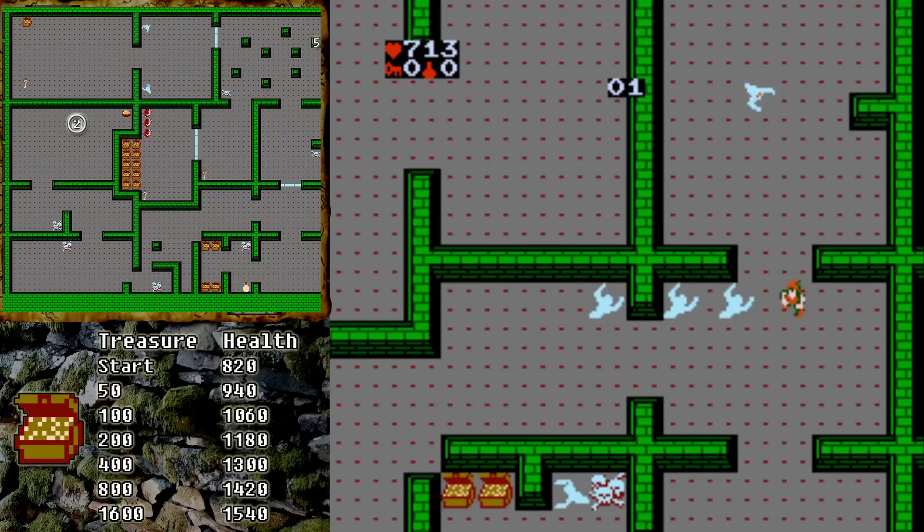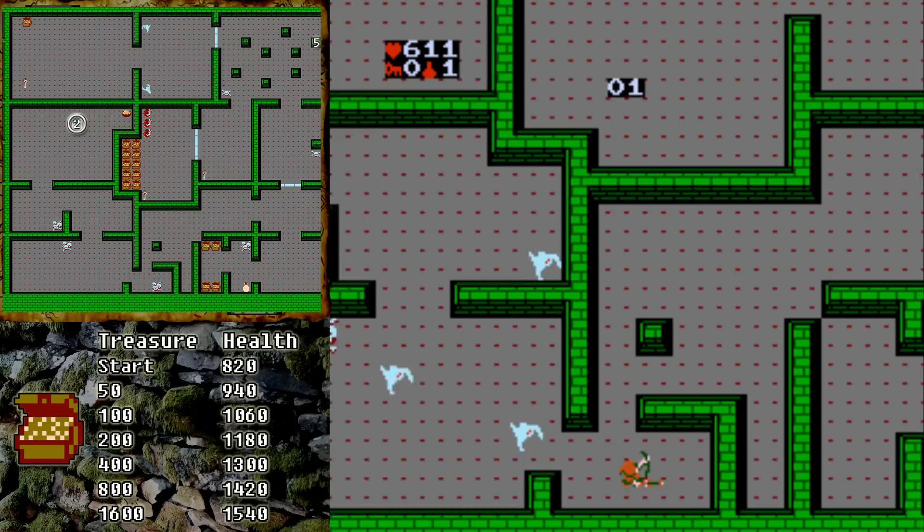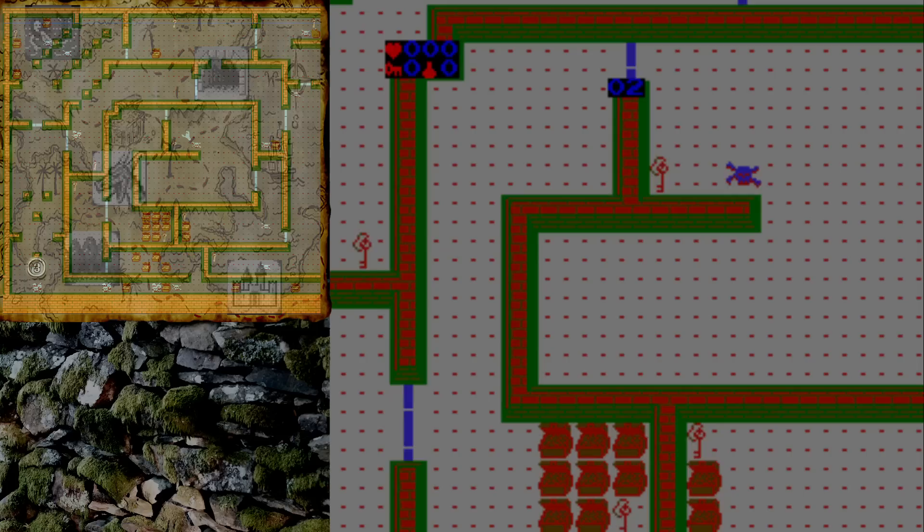We start out with a low amount of health as the elf, but we gain a lot of health each time we level up, and by the end of the game we'll have more health than any other character. If you touch a ghost in this game it will disappear but it'll do you damage. Up here there's a bowl of food that will restore 100 hit points before you enter the exit that'll take you to room number two.